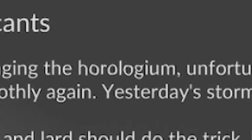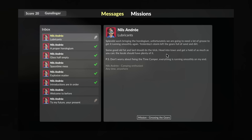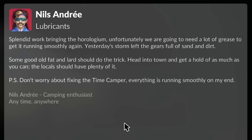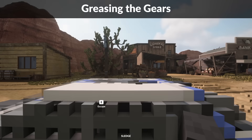All right, next mission. Splendid work bringing the clockwork home. Unfortunately, we are going to need a lot of grease to get it running smoothly again. Yesterday's storm left the gears full of sand and dirt. Some good old fat and lard should do the trick. Head into town and get as much as you can. The locals should have plenty of it. Can I just buy it? Why do I have to steal everything? I ran a very successful teardown business and made a lot of money from doing very questionable, possibly illegal things within my community. Why do I got to steal everything? I'm going back in time to steal from people and they have no idea. They're just seeing a dude roll up in a spaceship being like, what the hell's going on? Who is this guy?